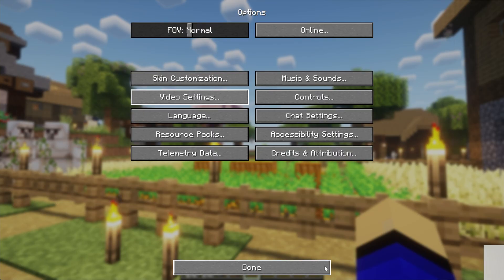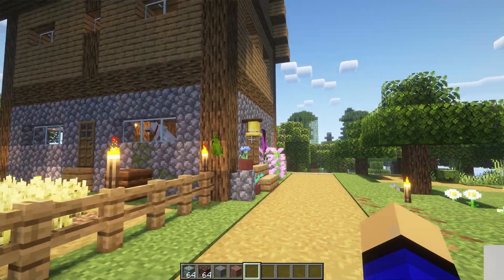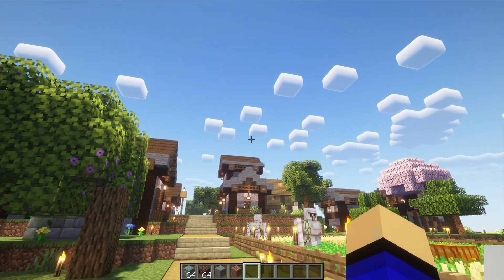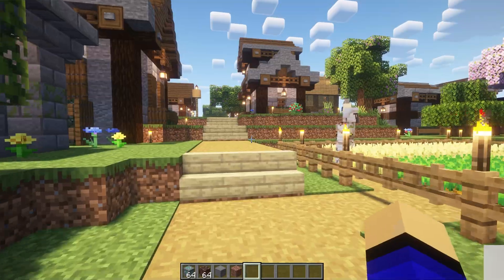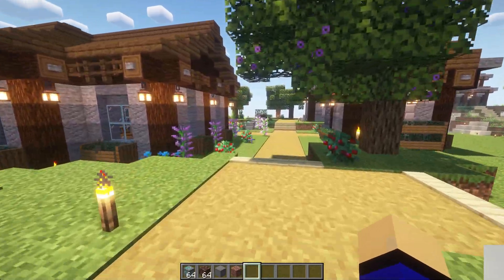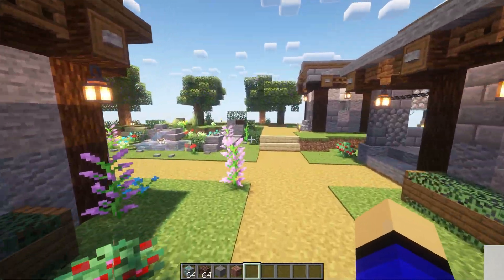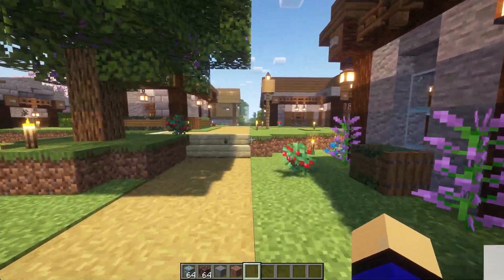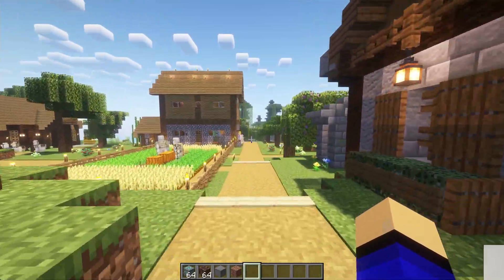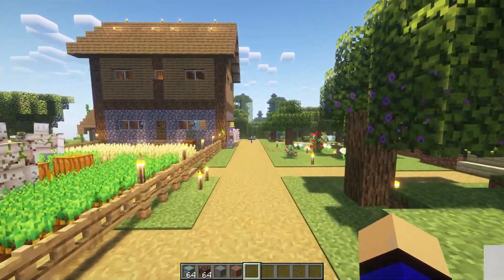For example, if you installed 10 Shader Packs, you could only have one active at a time, but you could check them out and see which one you like better. I don't love the clouds with Complimentary, so I would probably switch back to BSL Shaders for better clouds. The shading with Complimentary is actually a bit brighter and more vanilla-looking, so it kind of just depends on what you're looking for. But with that, you now know how to add shaders to Minecraft Java Edition 1.21.6. We'll see you in the next video — peace.